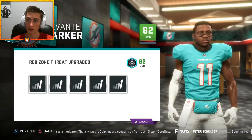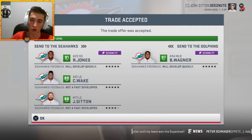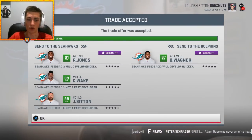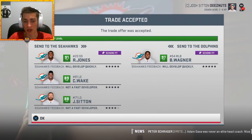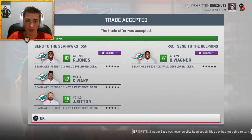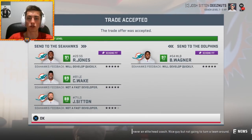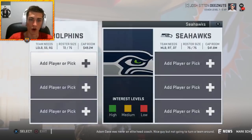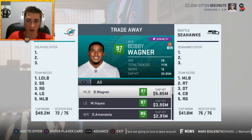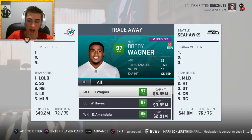I'm using a piece to upgrade Devontae Parker to an 82 overall since he'll absolutely start this year. Trading Josh Sitton (32, not a fast developer), Cameron Wake (36, not a fast developer), and Rashad Jones (30, 91 overall) — and we're getting Bobby Wagner, a 97 overall beast. He's 28, so if he regresses it'll be another year or two. We're going to be in business with Bobby Wagner.